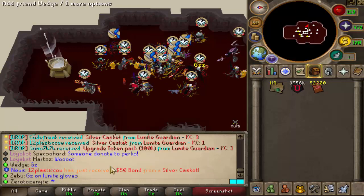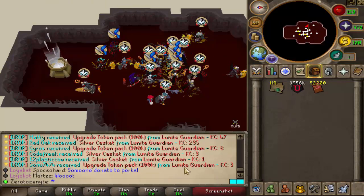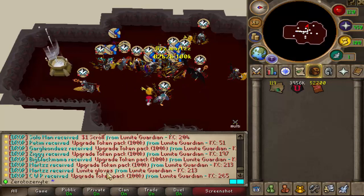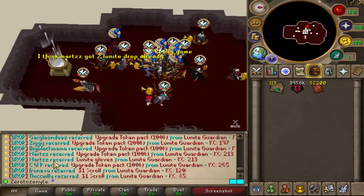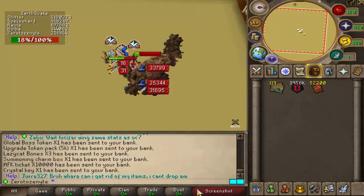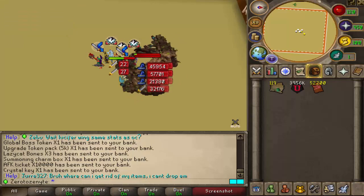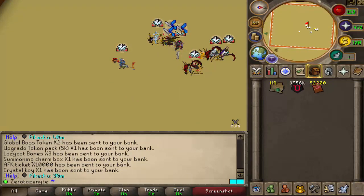Someone pulled the freaking Lunite Gloves — you see that?! Congrats to the man, the Lunite Gloves coming in right there! We've also killed an Earthquake — Global Boss Tokens coming in, nothing special. And we've killed another Earthquake for nothing.